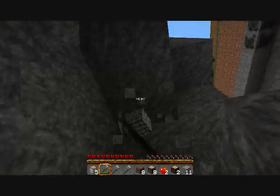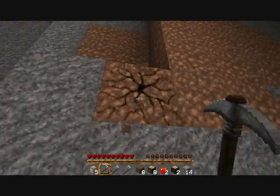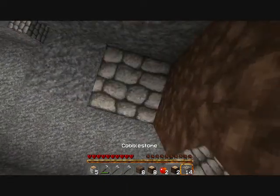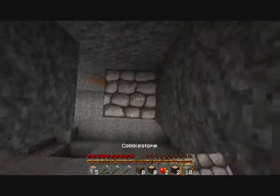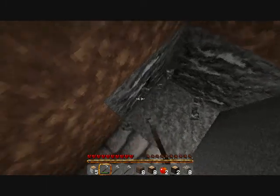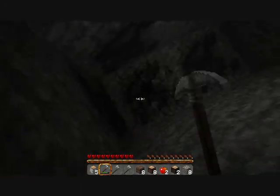I need more iron. There's some coal way up there, but I'm not even gonna bother. Wait — there's iron, so I'm going to bother. Now that I've found iron, we are pretty high up. Iron, iron, iron, iron, iron — amazing! And coal — perfect. That is one thing I did not find before: coal.